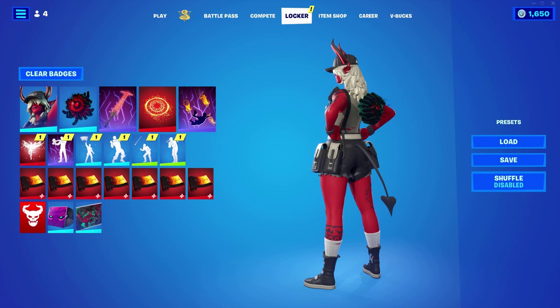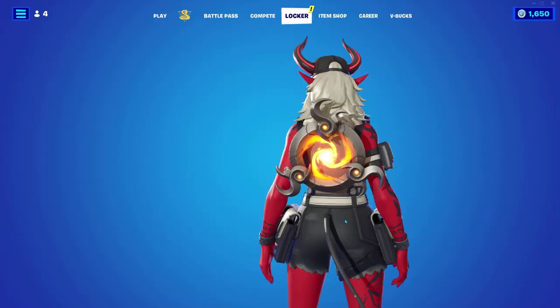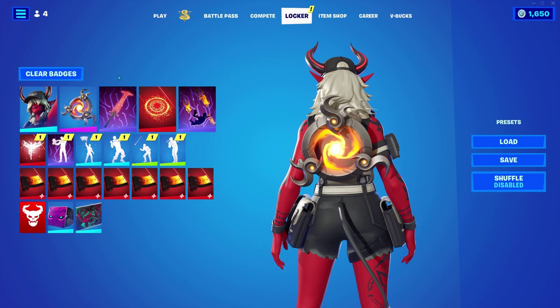So I have, for her, currently the Dark Grasp back bling, but I have one better — a few, actually. So the Fire Vortex, which is part of the Battle Breakers demon guy. I'm not sure what his name is. And I've got the Crucible Blade from the Doom Slayer collab in the Battle Pass.